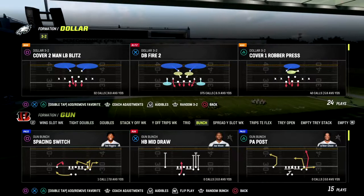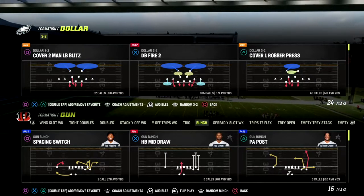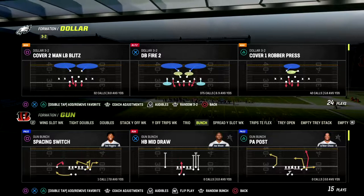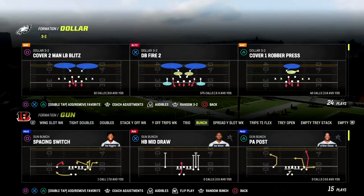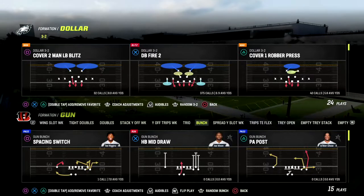If you want to get my entire Pittsburgh Steelers offensive e-book, make sure that you join our Patreon. It's only $10 to become a member, and it gets you access to all of my Madden 23 offensive and defensive e-books. If you want to sign up, the link is in the description.